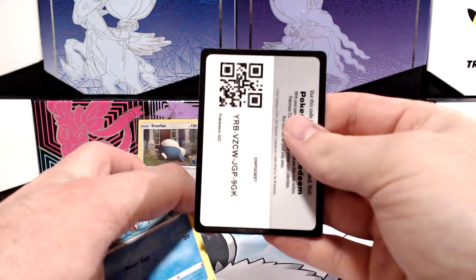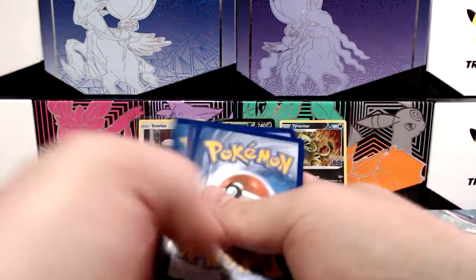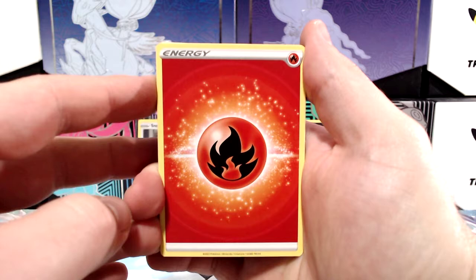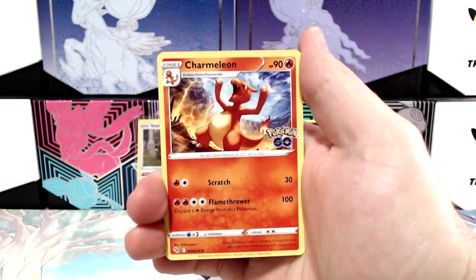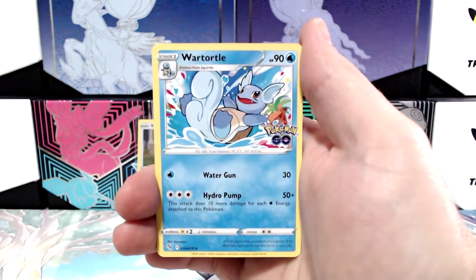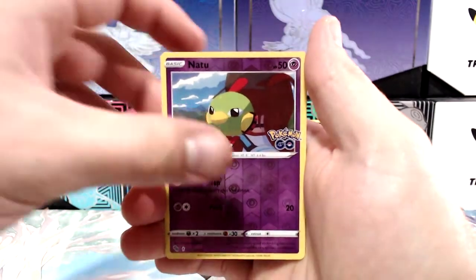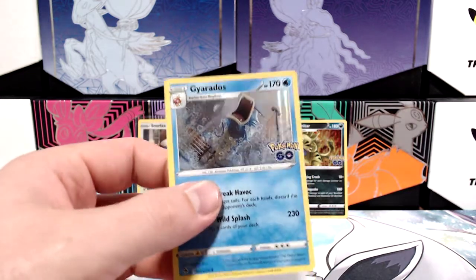I've managed to get one Ditto so far — that was in the Spinarak. I didn't peel it either, so I'm going to try and get all the unpeeled Dittos first. Pupitar, Wartortle, Squirtle, Pikachu, Charmander, Spinarak, Wimpod, Natu, and finishing on a Gyarados rare holo. That's okay — I don't have that one, so it's one for the binder. A bit of binder love.